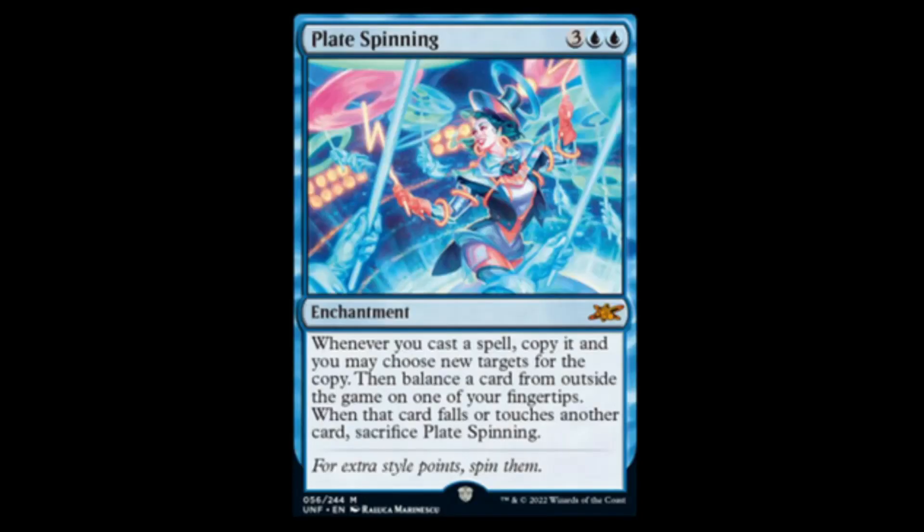We have Plate Spinner: two blue and three, an enchantment. Whenever you cast a spell, copy it — you may choose new targets for the copy. Then balance a card from outside the game on one of your fingertips. When that card falls or touches another card, sacrifice Plate Spinner. I was getting ready to say that's a pretty good card, but on second thought, hell with that.